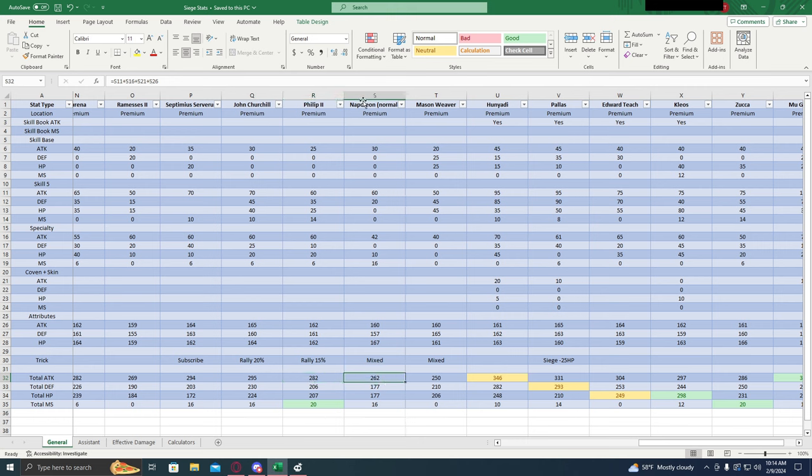Interesting one here — Napoleon. Not Napoleon Prime, the old Napoleon. 262 attack, a little bit low. Low defense and HP. 16% march size is pretty nice, but that 16% march size is locked behind his specialties, which actually makes him a decent assistant, because you're going to get that 16% march size as an assistant. As we'll look at later, a lot of assistants are going to struggle with the march size aspect. So Napoleon, the normal one, is actually in my opinion a pretty viable assistant.